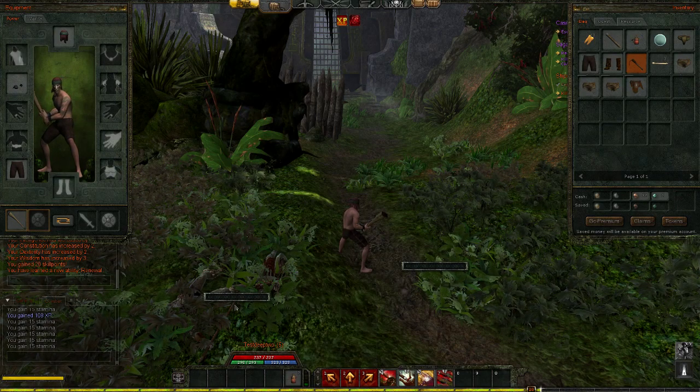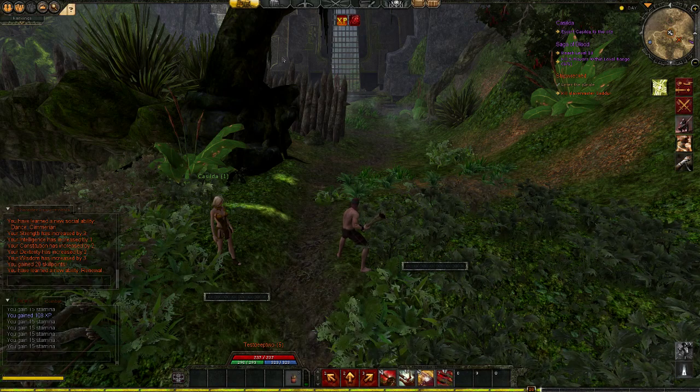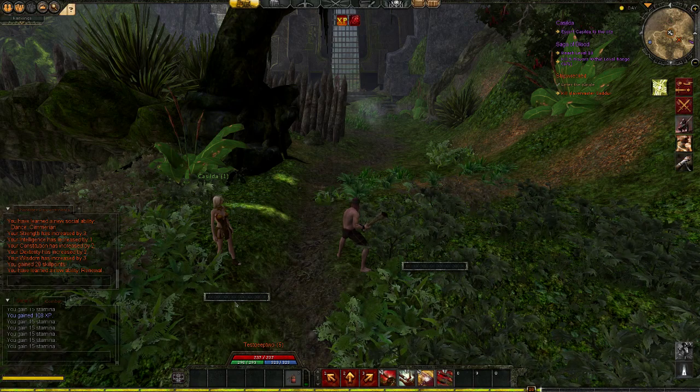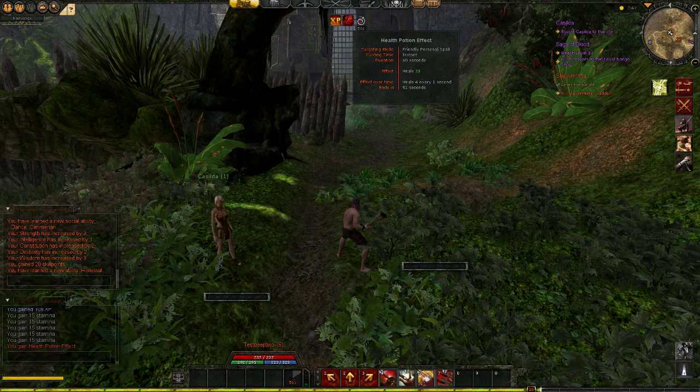Don't forget our potions which are already placed here. I want to show what happens if you drink a potion. I know there's a problem with the mouse cursor so it might be confusing — I don't know how to resolve this bug at the moment, so bear with me. If you click on the potion, you will see on the top of your screen that it is a buff. It heals you for 30, and then after that it will heal you for 4 every 1 second.